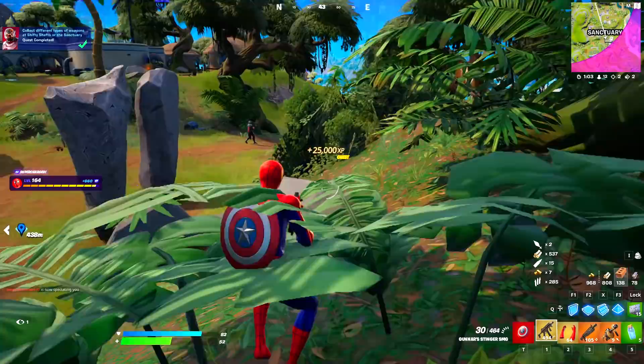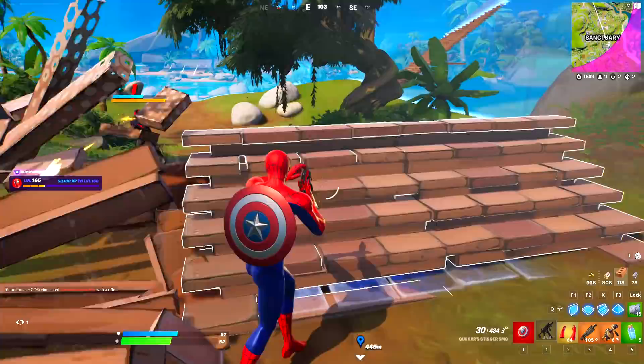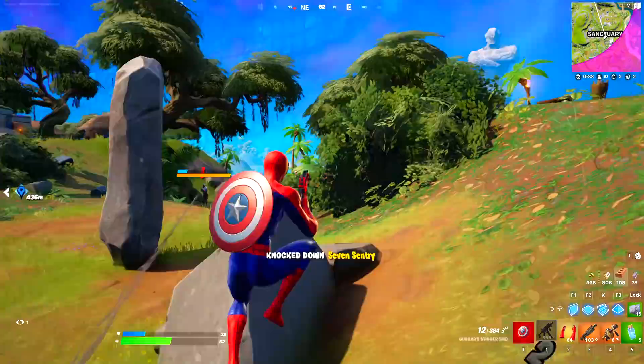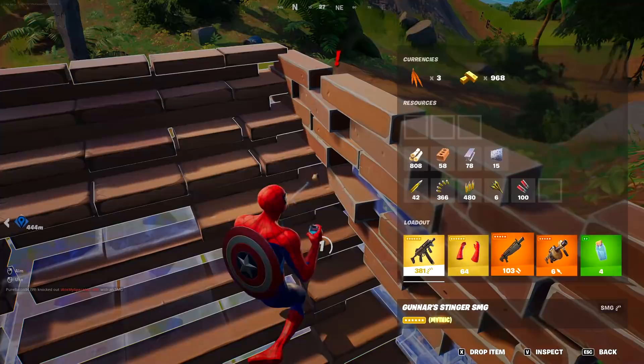Let's eliminate the Foundation and see what items we can get. The boss has been updated, and I want to test out this heavy shotgun. It deals 129 headshot damage — you've gotta be kidding me! There are enemies spraying us for no reason. Foundation, calm down! This heavy shotgun is pretty OP, not gonna lie. The update is true — the Foundation boss is stronger than ever right now.